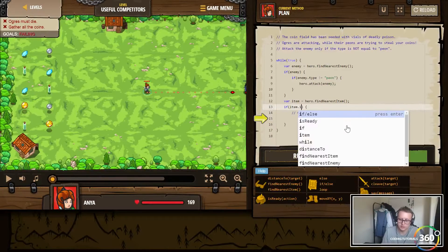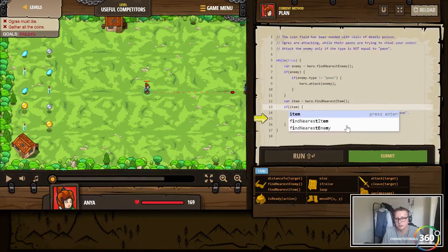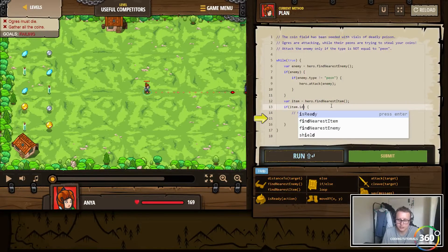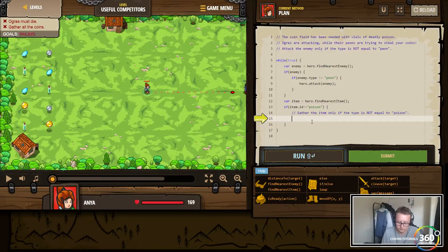Actually, if item.id — does item have an id? Why don't we try item.id is not equal to poison. Let's not use strict equals. Move to item position: hero.moveXY to item.pos.x and item.pos.y. Let's see if that works or if it crashes — could very well crash.